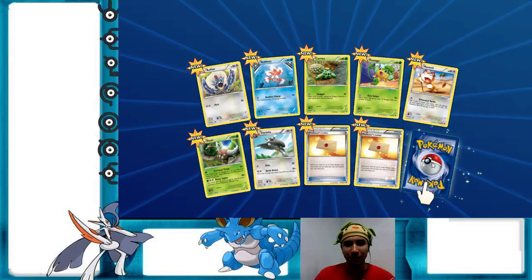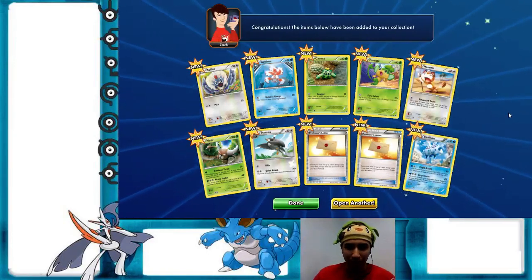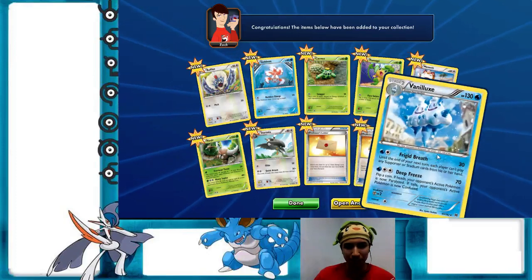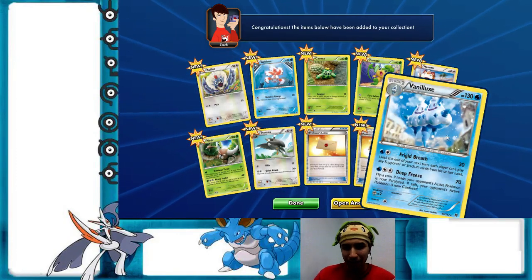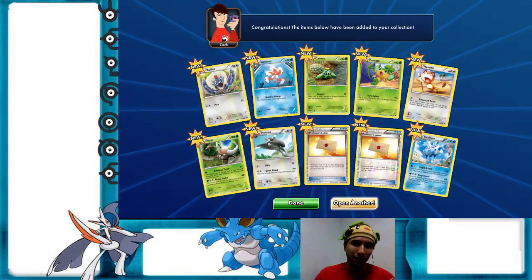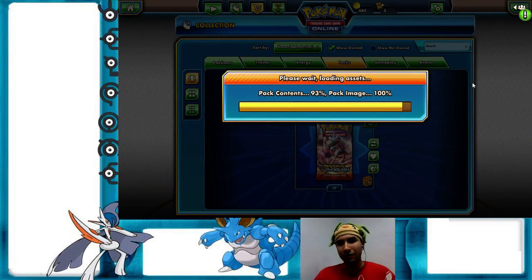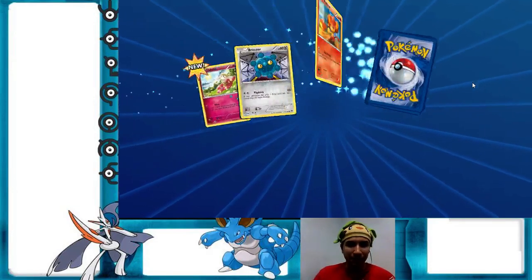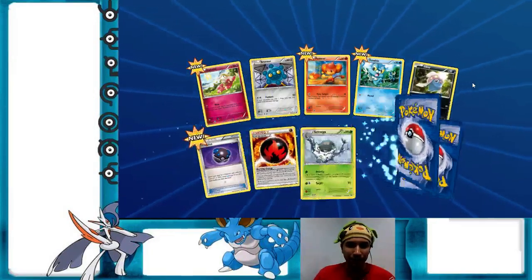Everything is new again for the third pack in a row. Two Professor's Letters — I can always use more of those in real life. And then LX — it's not a great Stage 2 card, I really don't see that getting any play in Standard or Expanded to be honest. Okay, next pack.